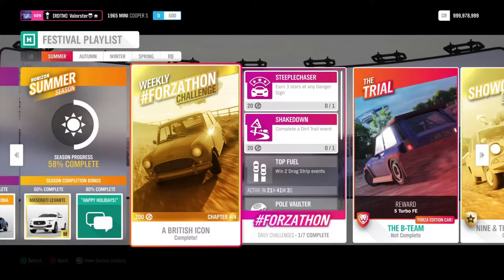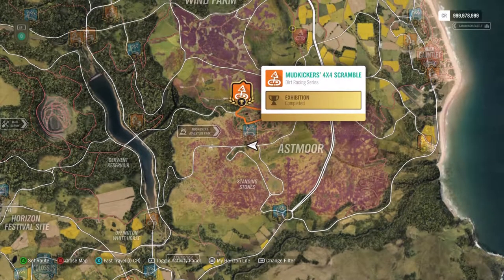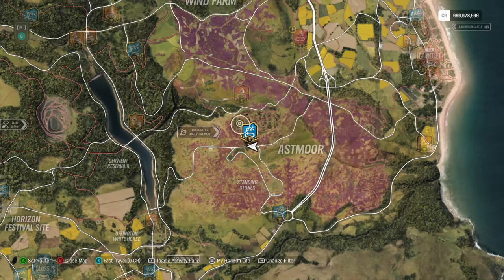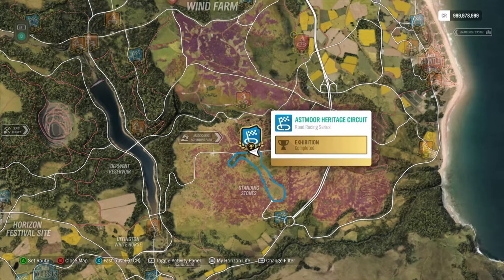Now that's going to be very easy. The two blueprints are here at Mudkickers, so you just need to find my blueprint — it's called Easy Forzaton. Just do them twice and you will win it.